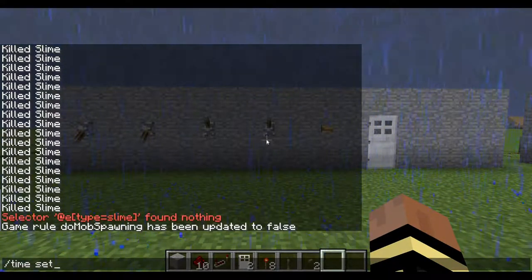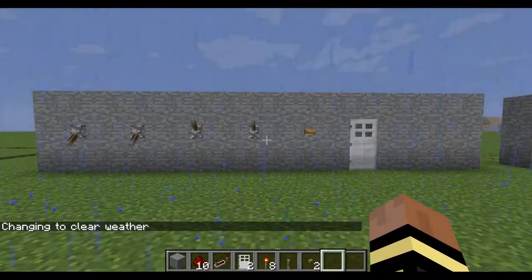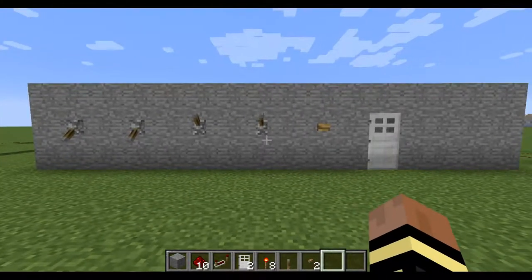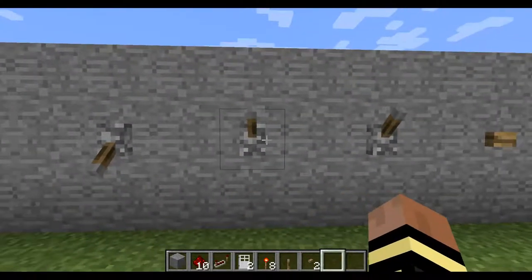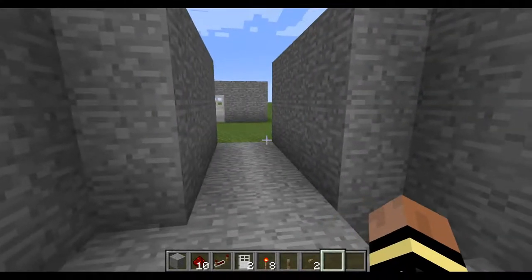Hey guys, welcome back, Sailor Gamer 8 here. We've got another video — this video we're going to be doing a combination lock for Minecraft. It's going to have a master lock switch which would keep everyone out even if they did know the code. How it works is these two — one and two — are going to be down, and two and three will be up. Just click the button and the door opens.